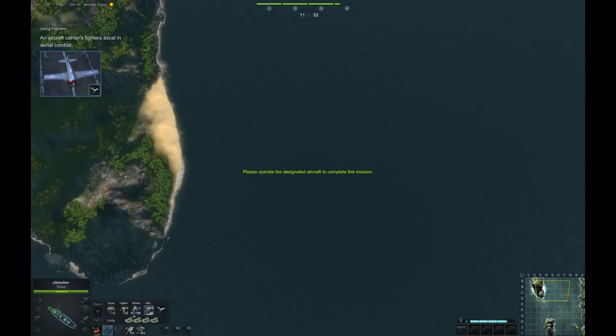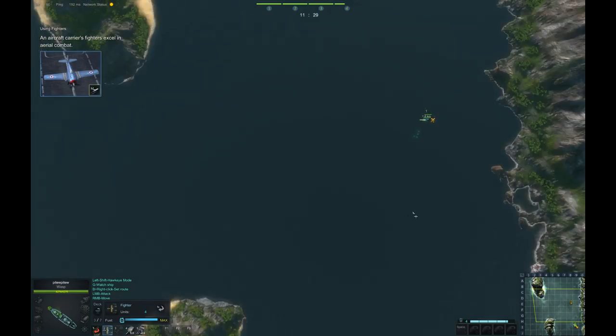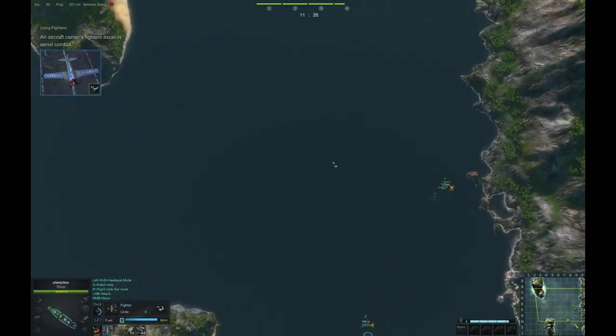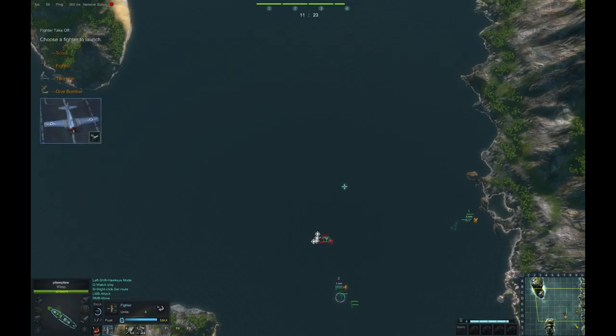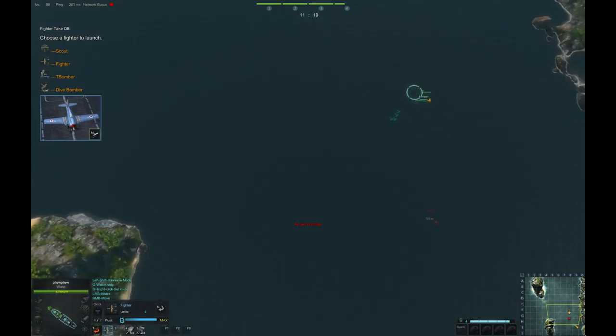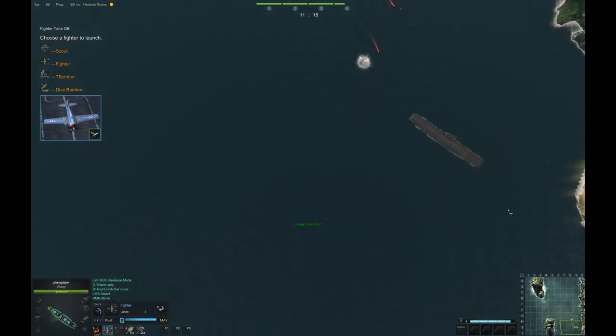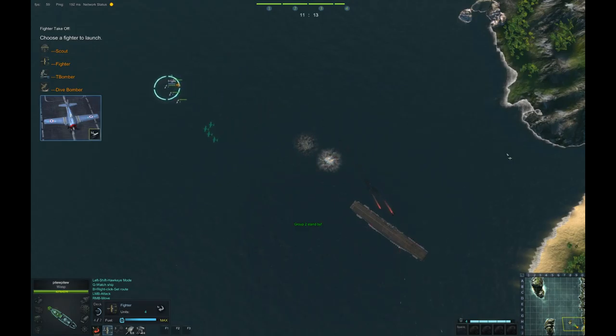Fighters are specifically designed for air battles. Now go ahead and deploy a fighter. Kill them all! Enemy aircraft located! Group two has reached the target airspace.